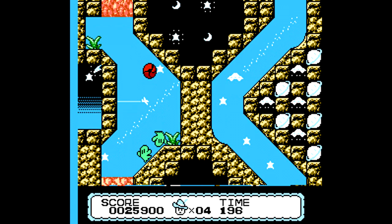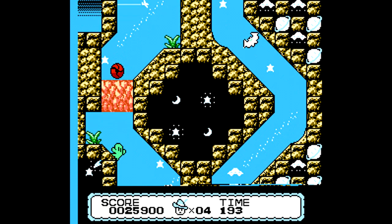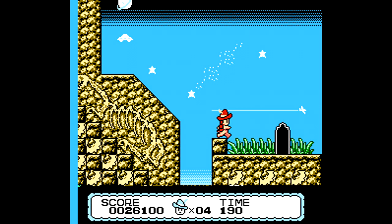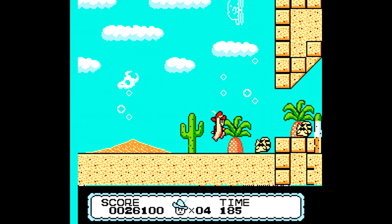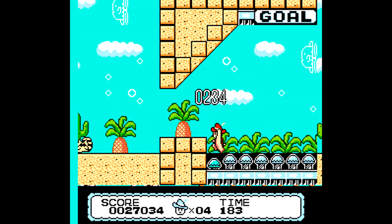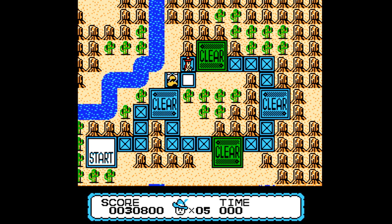Each level is broken up into multiple different areas, with a couple of levels being only one area. They mostly go left to right, though there are occasional levels where you head downwards, which keeps things a bit fresh. Being in ball form is the safest bet for taking out most enemies and absorbing damage. There are a handful of enemies that can hurt you while in ball form, as well as certain enemies that are instant kills if you hit them at the wrong spot.